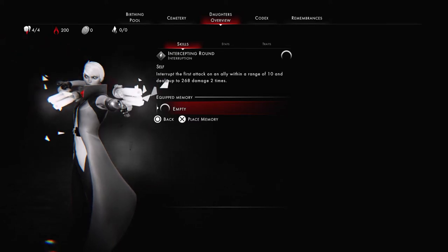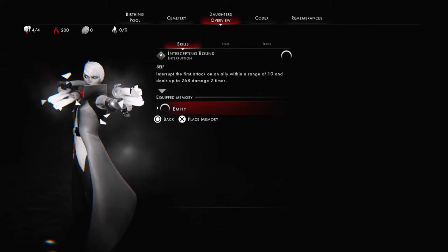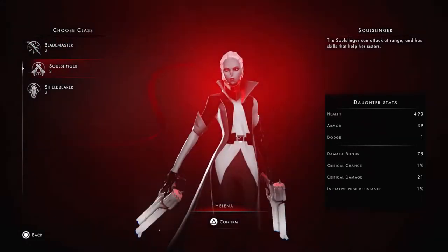Now, Intercepting Round is a skill that intercepts the first attack on an ally, with a range of 10, and deals up to 268 damage 2 times. Note that 268 damage is listed before the basic shot does 85 damage — this damage will increase as you level up, so this isn't the final damage value. Intercepting Round is very useful because it can interrupt and cancel enemy attacks, as long as the enemy is within the 10-tile range. Various different attack types can be cancelled, including boss attacks and area of effect attacks.